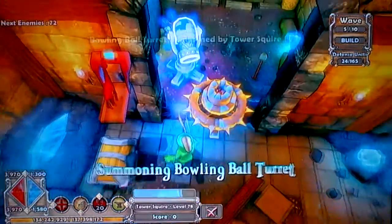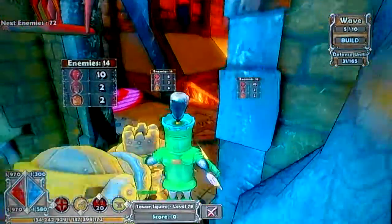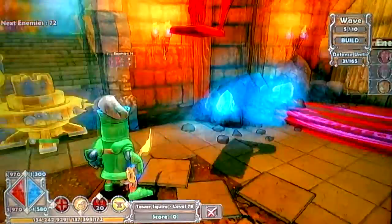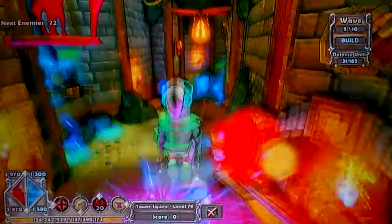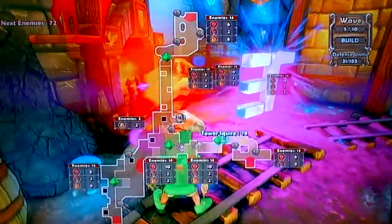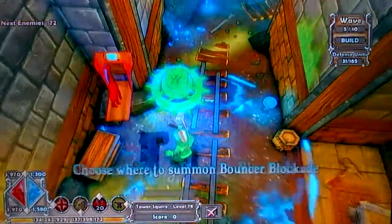You want to lay a Bouncer right there, cause what that can do is it comes over here and hits the enemies that are walking down, and if the Harpoons don't shoot fast enough - sorry guys, I know you lay a Bouncer here.